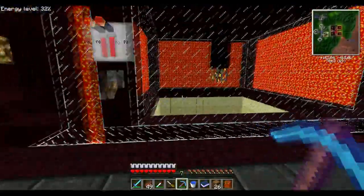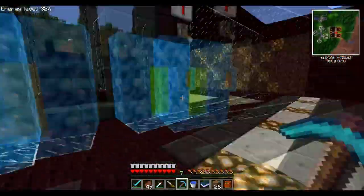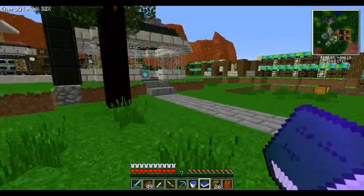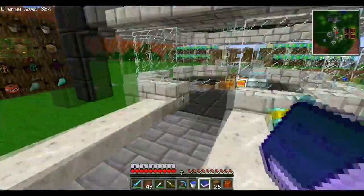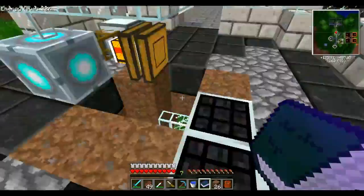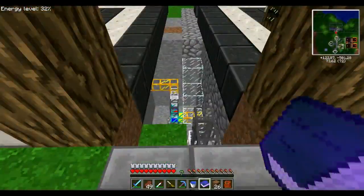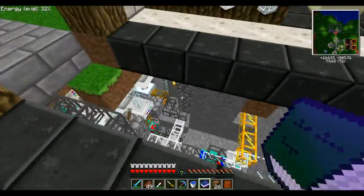Spawner à Creeper et spawner à Endermen. Il faudrait que je lui demande d'ailleurs comment il a résolu le problème du TP des Endermen, parce que c'est une réelle problématique pour nous — Traxxas avait la sienne et il n'y avait pas moyen, il n'arrivait pas à se TP. Là c'est donc son énergie — ah oui il y a trois panneaux solaires ici, d'accord, il a retiré le toit. Voilà pour le petit tour de chez Gadon — on y reviendra peut-être une fois plus dans le détail de tout ce qu'il a fait.